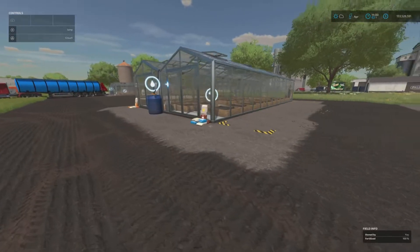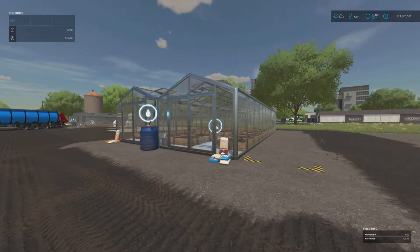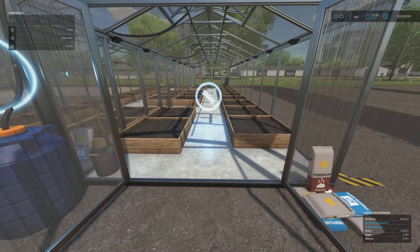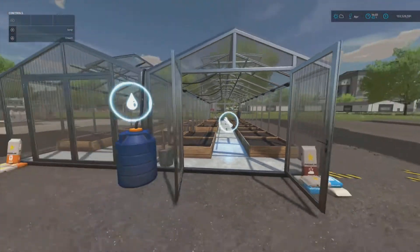This is the large one here. I've also got a large one placed over there. If you place this one just like normal and open it up, as you can see down in the right hand corner of my screen, it says the capacity for the large greenhouse is 20,000 litres of water, 3,150 litres of seed, and 3,150 litres of manure. All the green bars under building storage are full - that's the capacity.